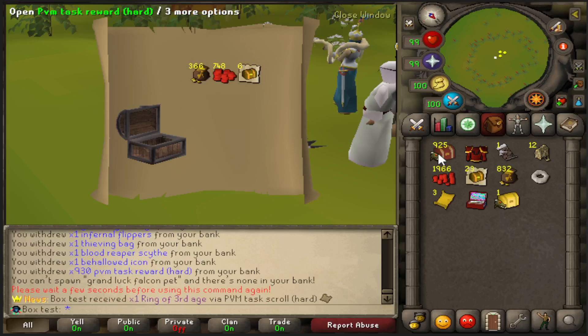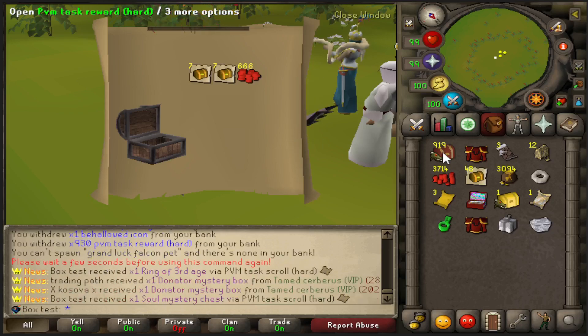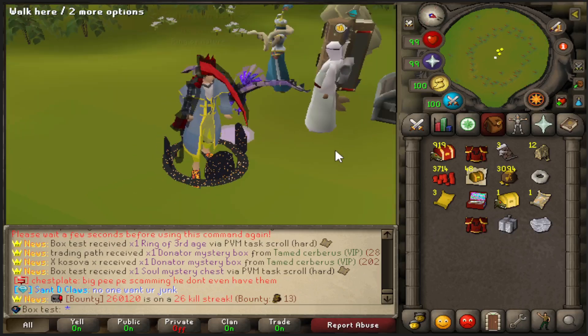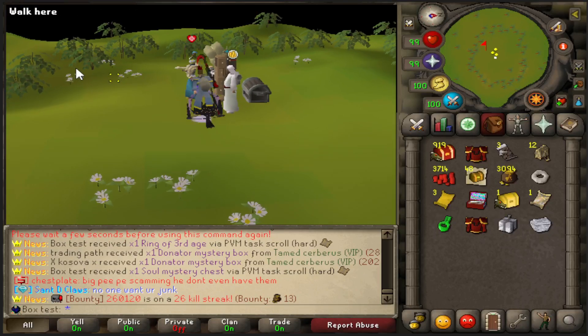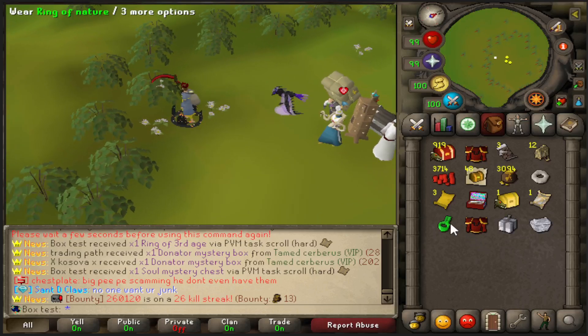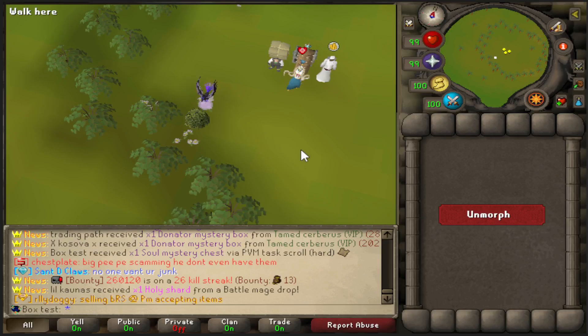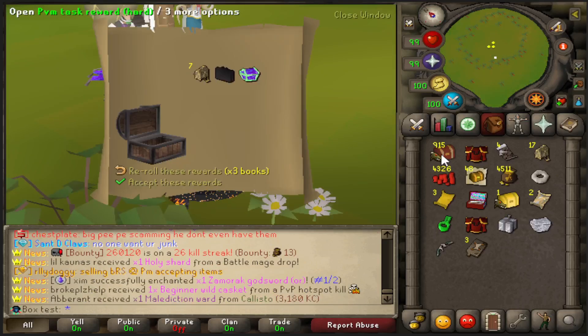I don't think we'll get the full set, but I'm hoping we get at least two pieces. There's the ring of nature, and a soul mystery chest. Let's check out what this does - I'm a bush! Wait, hold on, I can blend in perfectly. You can't even tell when it's all zoomed out. Anyway, let's keep on keeping on.